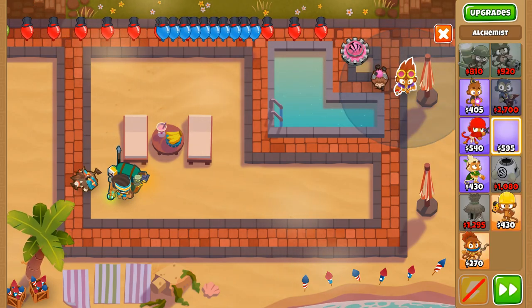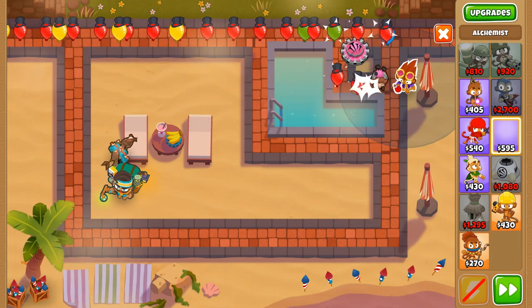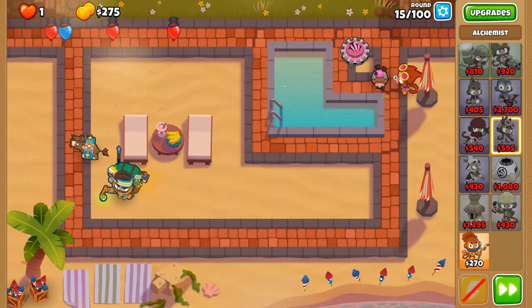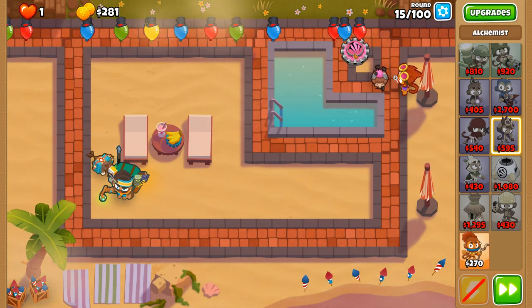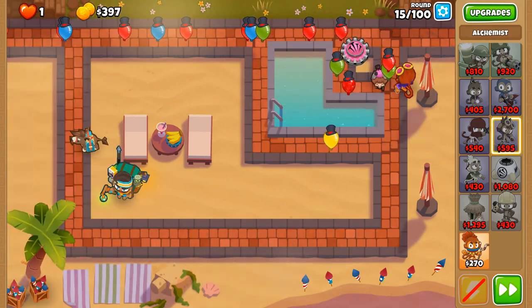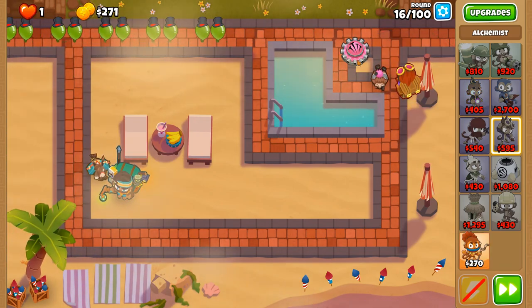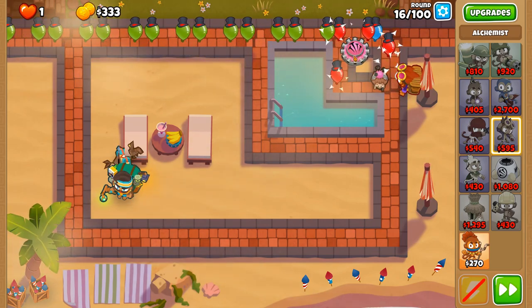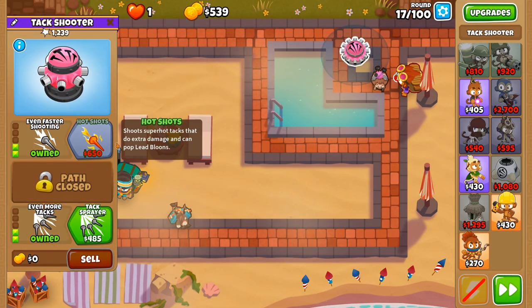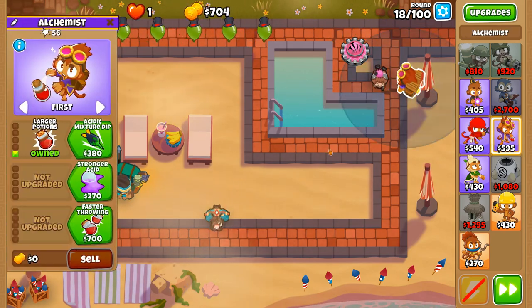We'll be getting plenty of range buffs with the combination of the primary mentoring and the alchemist. The visibility potion when it goes white rather than green - we'll be buffing the TAC zone when it gets to that point with an alchemist, using the acidic mixture dip and strongest stimulant. The perma brew level is able to pop lead balloons, though we'll still get the MIB to ensure guaranteed lead popping potential and eventually pop DDTs.